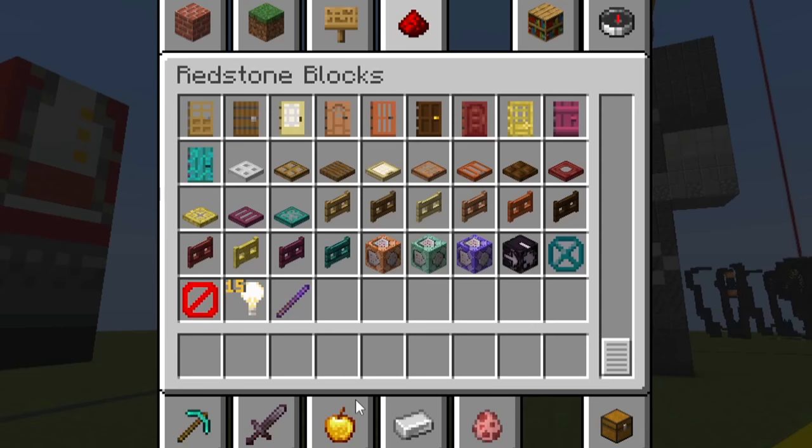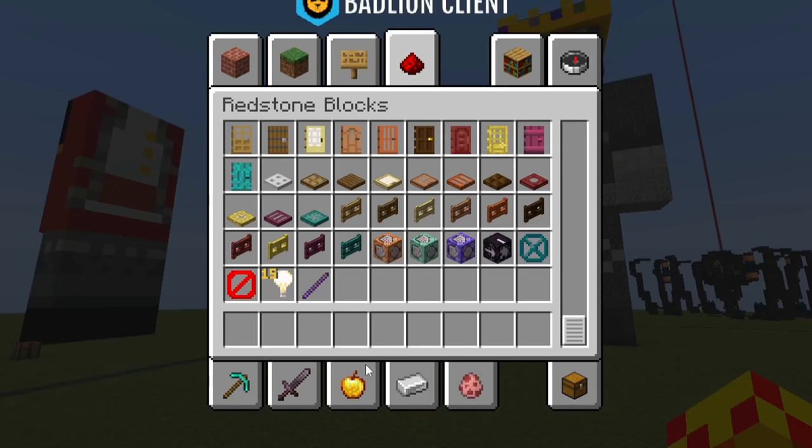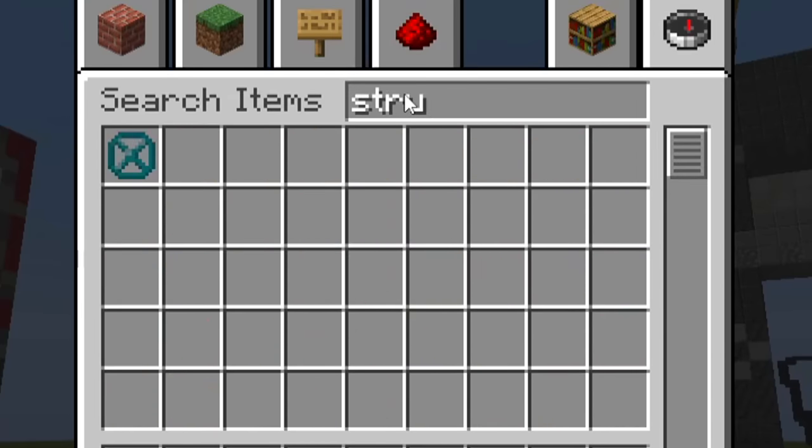Now, some of you are going to ask: where's the structure block? And you'd be right in saying that because it's not here. They've forgotten to add structure blocks — I think it's actually missing the structure block. That's a structure void. Yeah, that's gone.